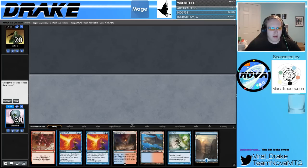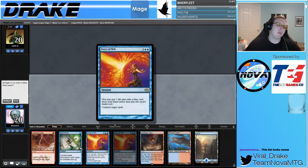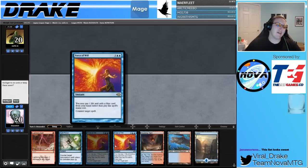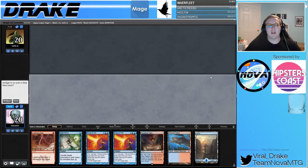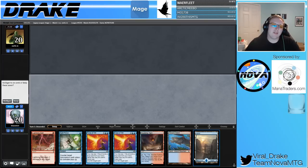This hand doesn't have a threat or a cantrip. I'm really tempted to mulligan this. It has a removal spell and some permission, which is exciting, and on the play Spell Pierce can be really relevant. But I just don't think this hand's going to get it done — if we had a cantrip it'd be a snap keep, but we could easily just draw some lands and interactive spells and die. I'm going to mulligan.